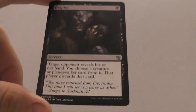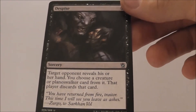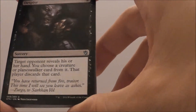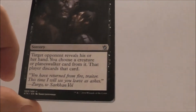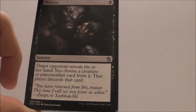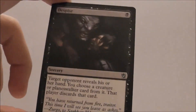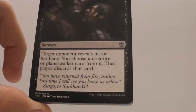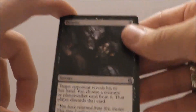Finally, we have Despise. Target opponent reveals their hand, you choose a creature or planeswalker, and they discard that. In limited, you're hardly ever going to hit that planeswalker, and yes, seeing their hand and choosing a creature to get rid of is nice. But it's not great — if you have it towards the late game and they have nothing in their hand or just one card, it does you no good. I think you could do better with this card slot.